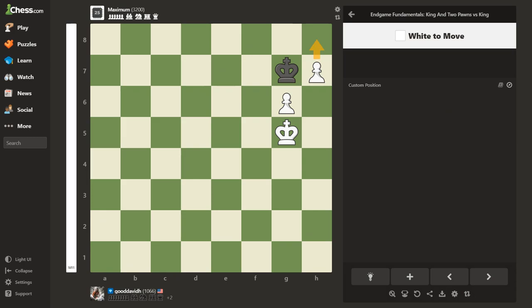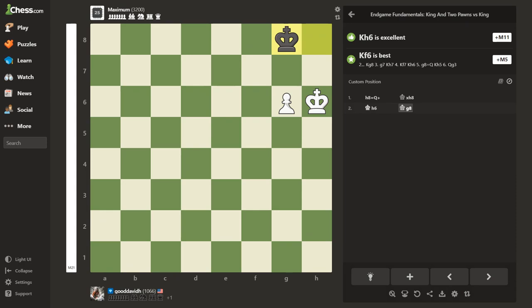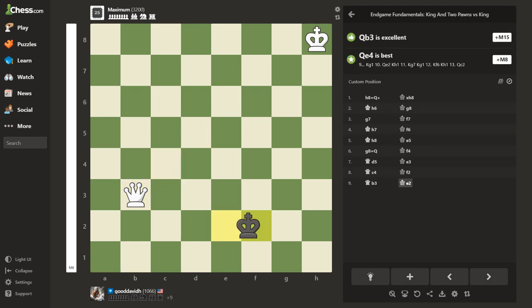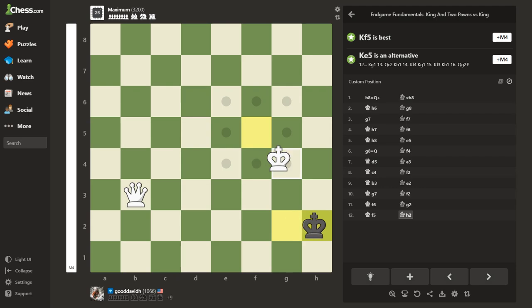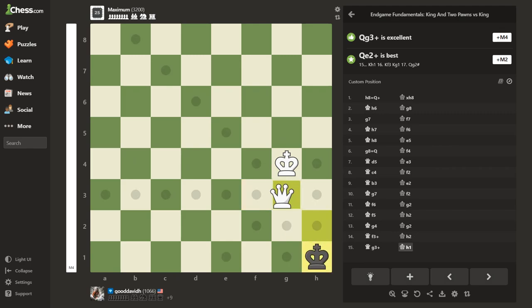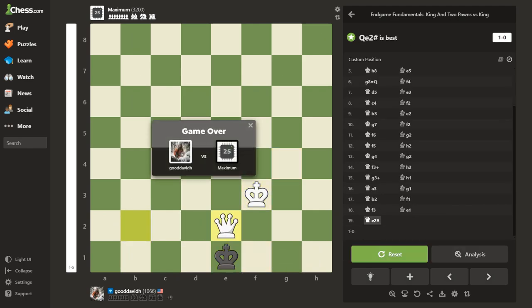This one has happened to me in real games and it gets tricky. A little rusty. What I do is try to cut him off, keep driving him back, then start driving my king forward. He gets stubborn — I'll push him back again. Don't go there, that would be a stalemate. Come all the way down here, cut him off so he can't come forward, and voila — done.